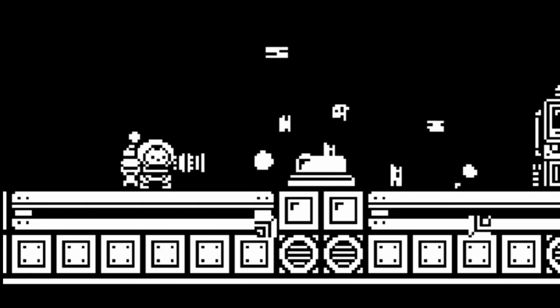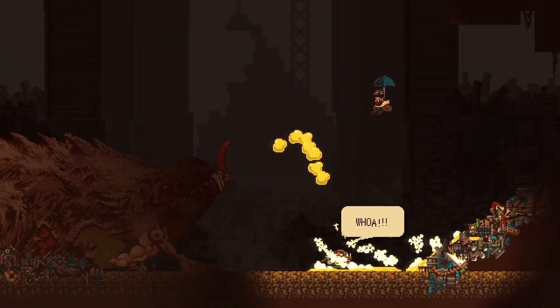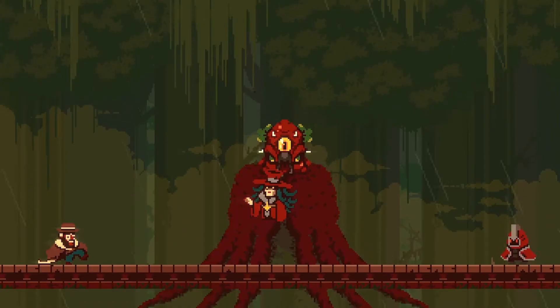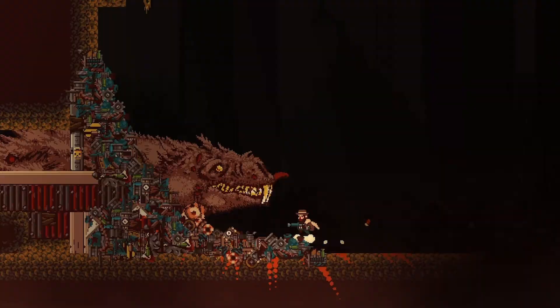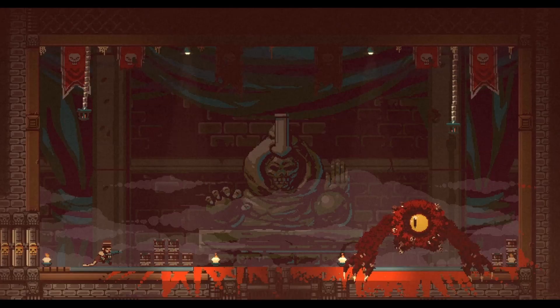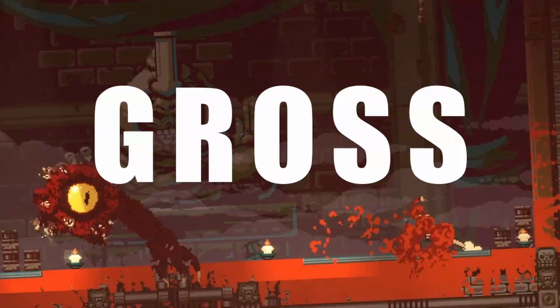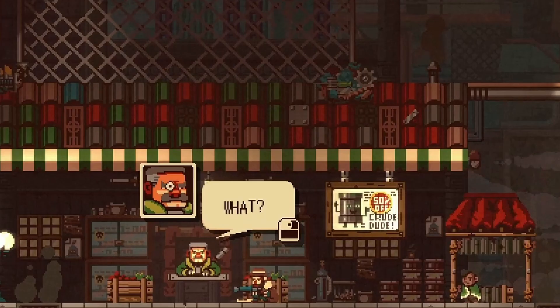This also presents a darker story about vengeance and a need to investigate the origins of the Gunbrella and the sudden disappearance of your son. There's something far more sinister happening behind the scenes, as the Cult 45 are summoning some horrific monsters wherever large amounts of blood has been spilled. Despite this darkness, Doinksoft still injects their trademark humor to lighten the mood a bit, which can be seen in conversations across its cast of strange and goofy characters.